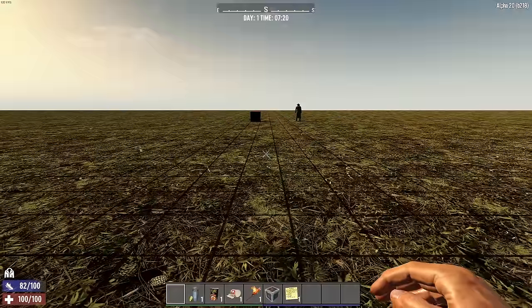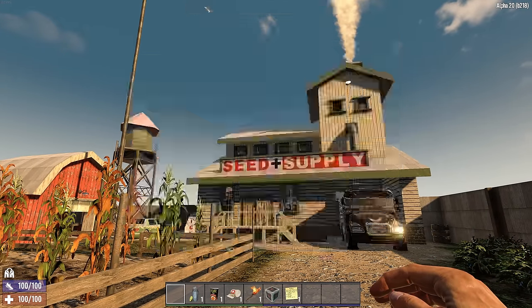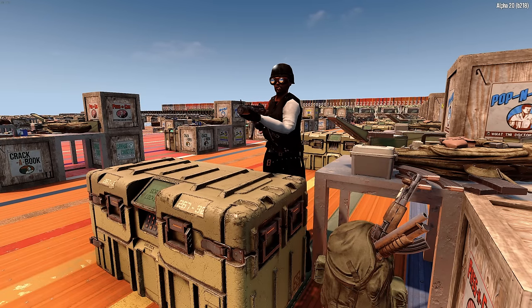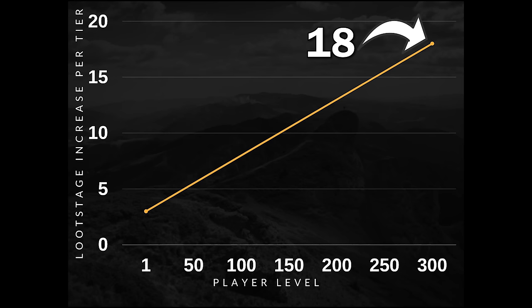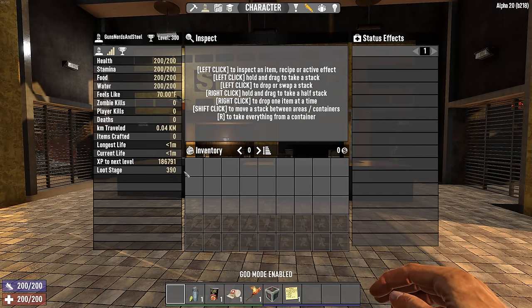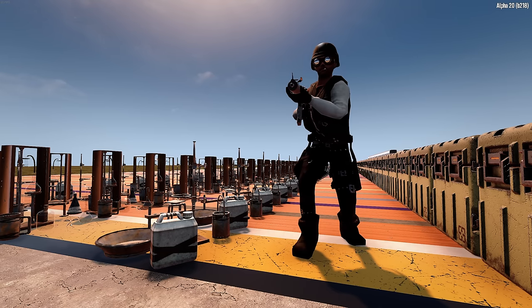Meanwhile in the nearby forest it's 1, because there is no tier modifier in the wilderness. At the trader it's back up to 4, because the trader is tier 1, giving you plus 3 loot stage. As you level up, so does this modifier. Looking at the graph: the minimum is 3 loot stage per tier, starting at level 1, and the maximum is 18 loot stage per tier, achieved at level 300. The bonus increases linearly as you level up. Hypothetically at level 300 in the same Shotgun Messiah Factory, you'd get 18 times 5, or plus 90, to your base loot stage.